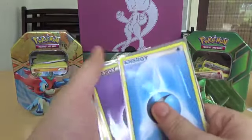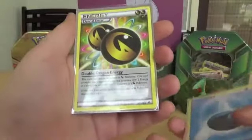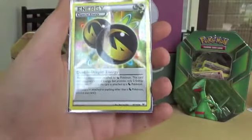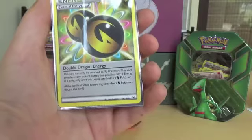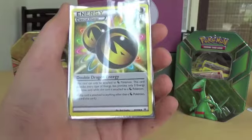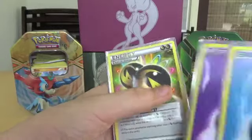The deck I'm showcasing today is a Psychic and Water deck. It's always a good idea to throw in one or two special energies. Special energies can only attach to certain types — for example, Double Dragon Energy provides any energy for a Dragon Pokemon, but if you put it on a colorless, Fire, Water, or any non-Dragon Pokemon, it just gets discarded.